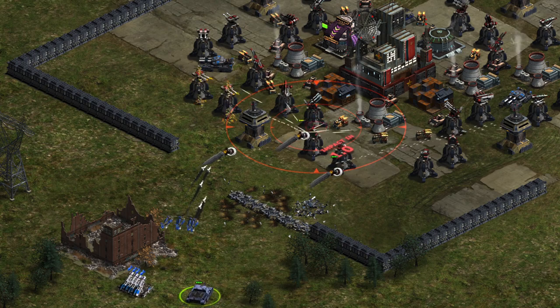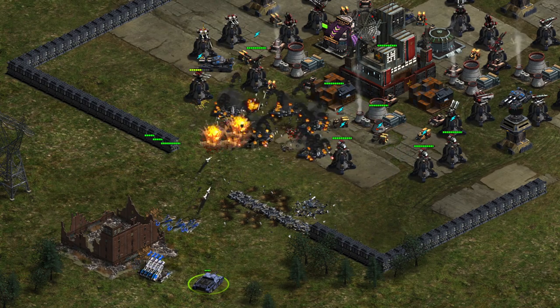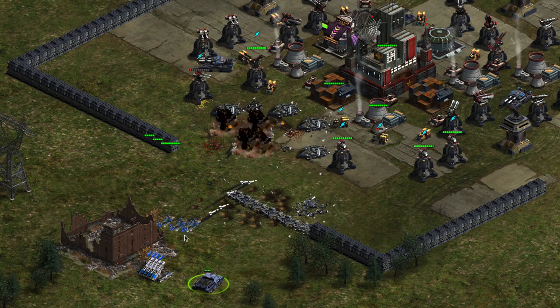The shock missile will stun all enemy turrets and vehicles within the blast radius. This is especially helpful to allow hellstorms and hellfires time to find their targets without being shot down.